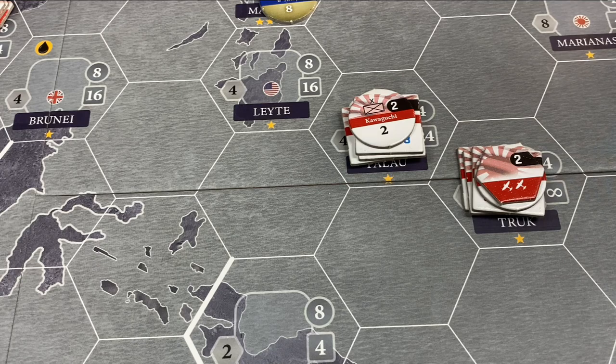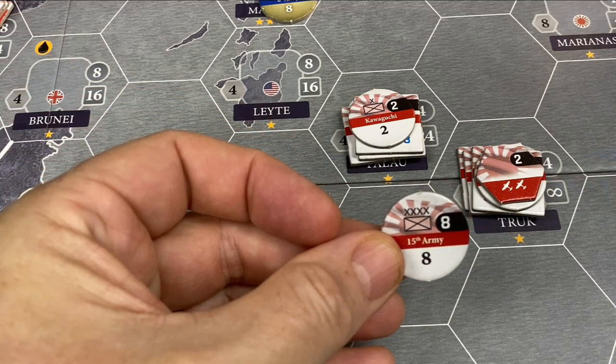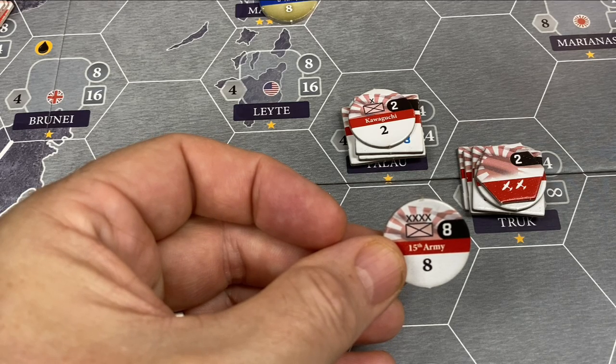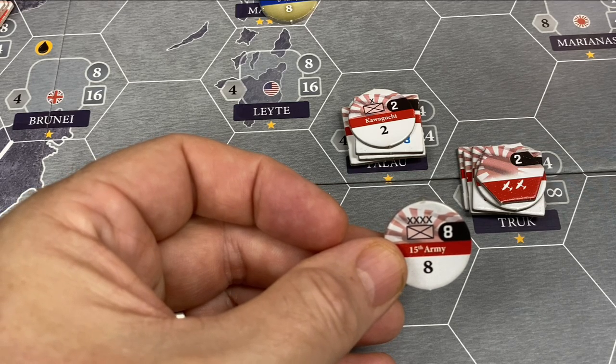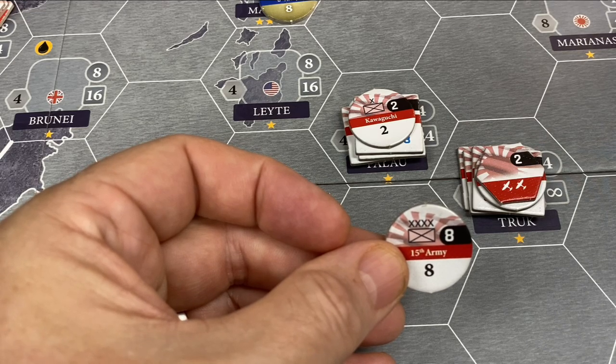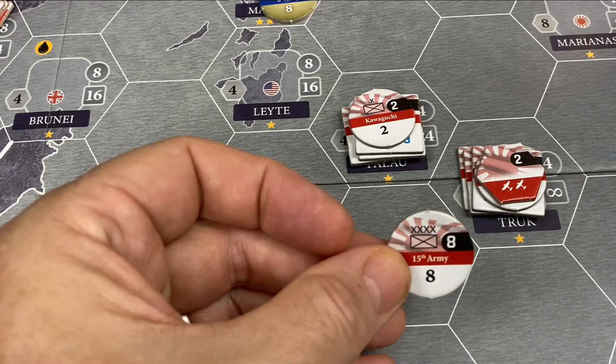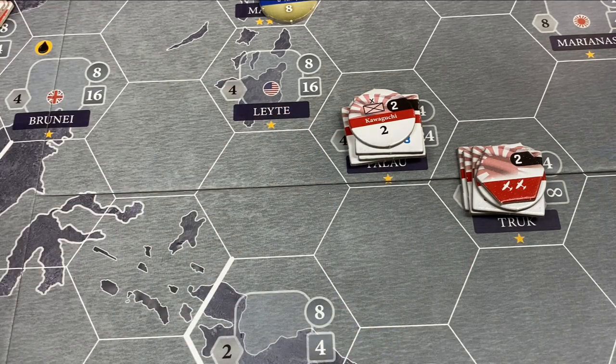So a two-point unit moving eight hexes would cost four points. Likewise, one of these big eight-point infantry units — moving four hexes over sea costs eight points. Moving five to eight hexes costs 16. Moving beyond the next four-hex increment costs 24. Remember, the Japanese only have 60 transport points, so moving this guy even up to eight hexes is a large investment of transport points for the turn.